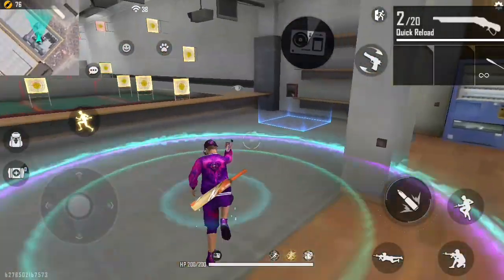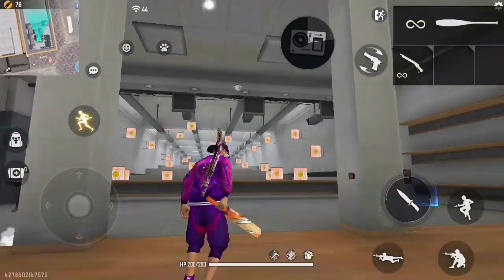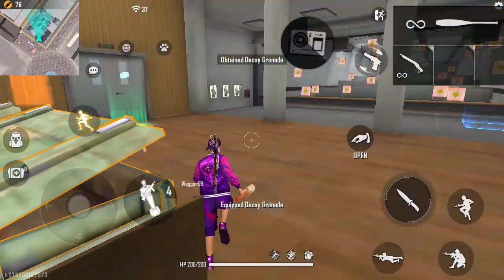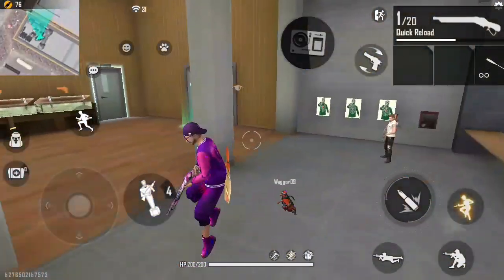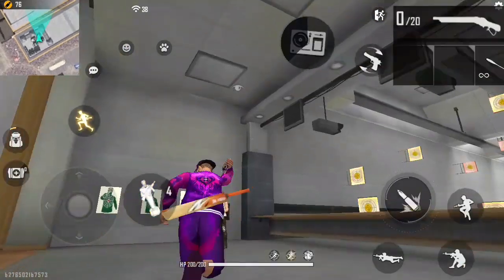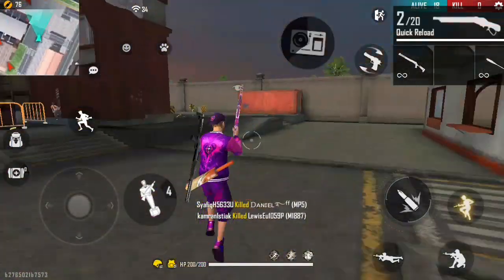Now we are going to go to the training ground. We are going to show this example — we need to reload on the enemy. We are going to go to the training ground and practice a lot.